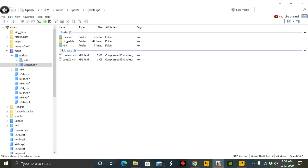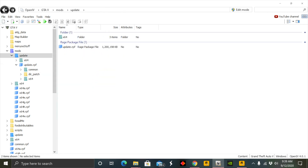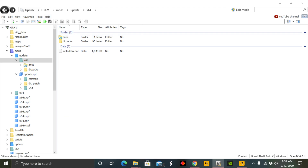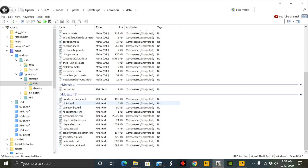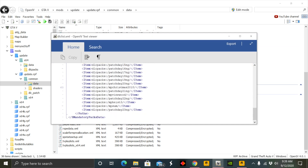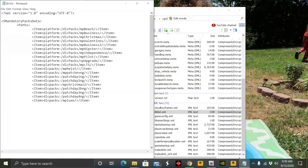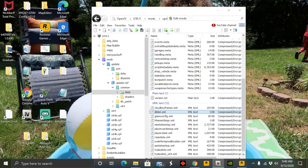We're going into our update update.rpf. As you can see — downloadable content patch — this is all of the stuff that was just taken out. We go into here, DLC pack, and we have all our add-ons right here. Going to common data, just to make sure that our DLC list has everything still — which it doesn't. So as I said before, make sure you back up your files as I did right here. I have all of my add-on entries, so we're going to drag that file up. Before we do that, turn edit mode on. We're dragging our file into the DLC list. Turn edit mode off.